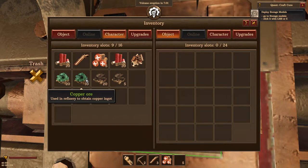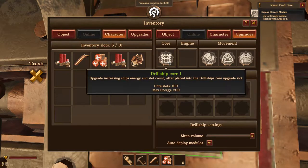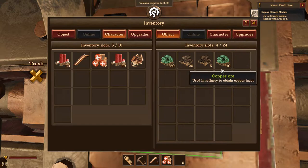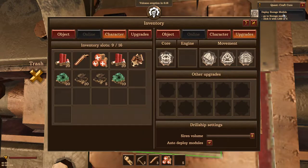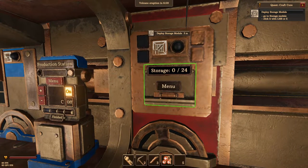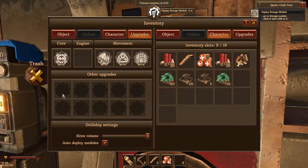I guess I can drop everything in here. We need to upgrade something - craft the core, that was the thing we needed to do. Auto deploy - why can't we make it? Because I put everything in the storage, I guess that's why. Oh, we need to put it down there. Go to the storage module - this game is damn hard, what am I doing wrong? Deploy the storage module, press E. Oh, drill ship core!